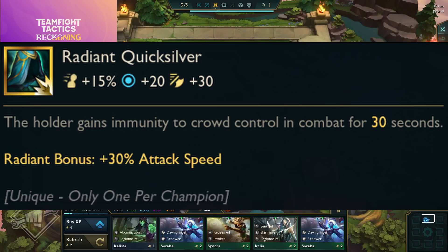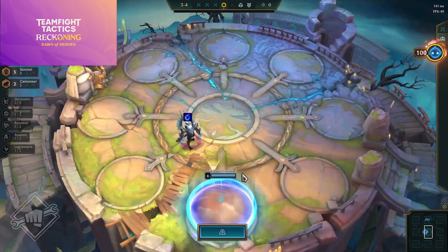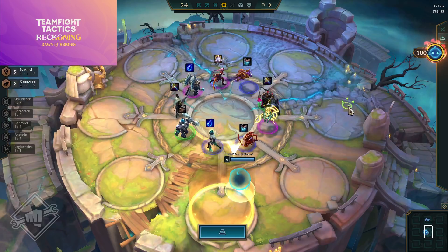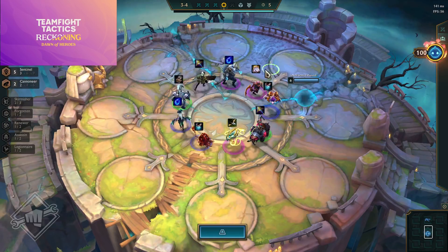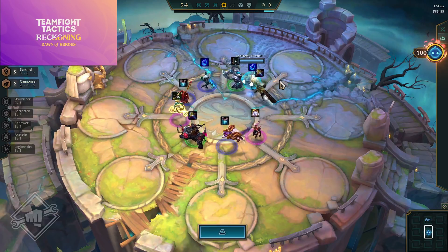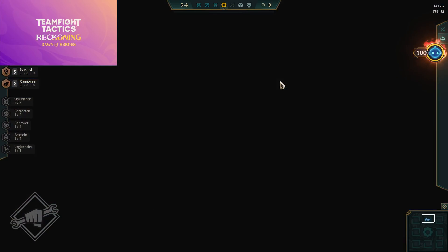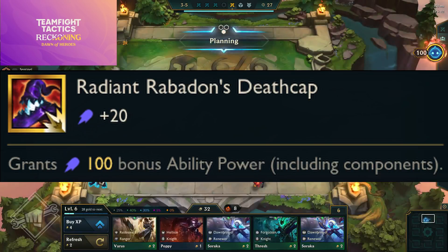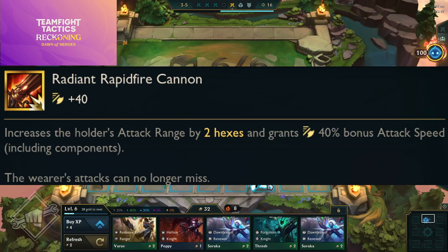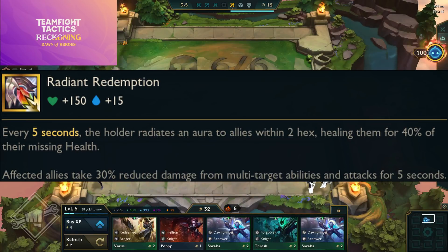Radiant Quicksilver — the holder gains immunity to crowd control in combat for 30 seconds, with a radiant bonus of 30% attack speed. I'm not a huge fan because I want quicksilver to be a flexible defensive item for both ability power and attack damage carries — putting it on a champion like Vel'Koz for CC immunity costs you the attack speed bonus. Rabadon's Radiance Deathcap — gives 100 ability power including components.